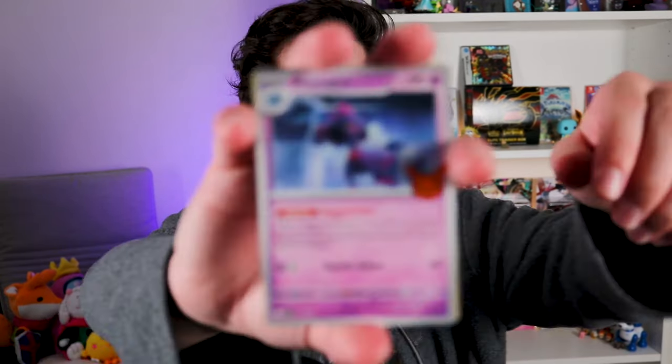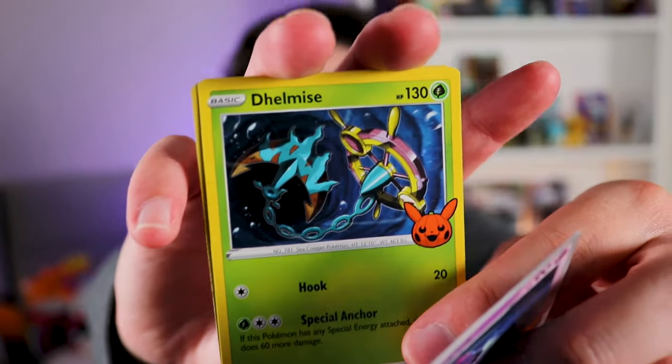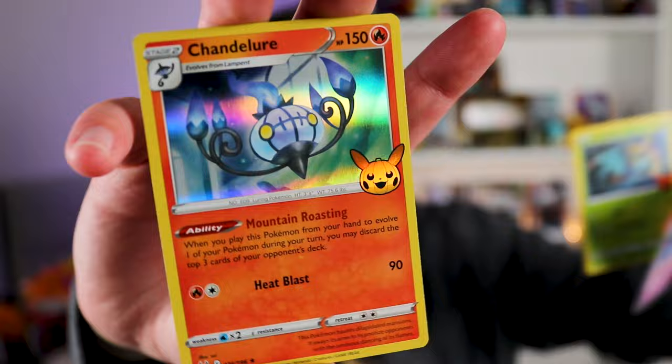Okay, we're only missing a couple, so I'm gonna open up half now because we might get it before then. Okay, we're looking for Phantom, Litwick, Lampent, Gengar, Mismagius, Delmise, and Chandelure. Yeah, we're gonna only get duplicates for hollows now — we've got them all from the hollows.